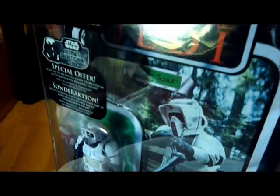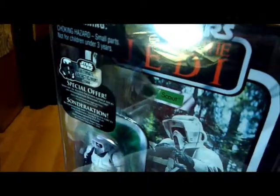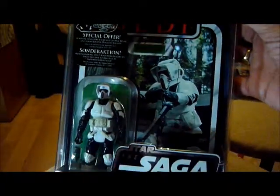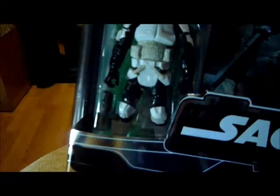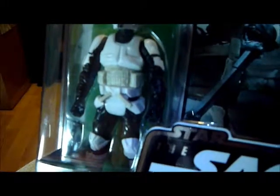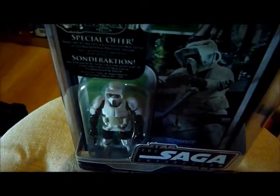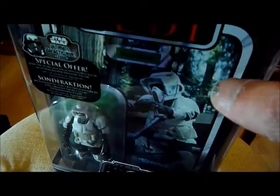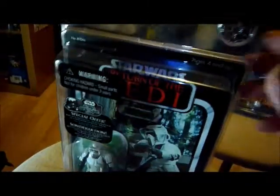It has the George Lucas offer there for 2006 — the Ultimate Athletic Hunt. As you can see, the Biker Scout is a superb figure. It could probably be improved if it had ball-jointed hips, just so it could sit astride the Scout Speeder Bike better. But apart from that, there's not really much to improve. It's on a retro-style Return of the Jedi card and it just looks amazing.